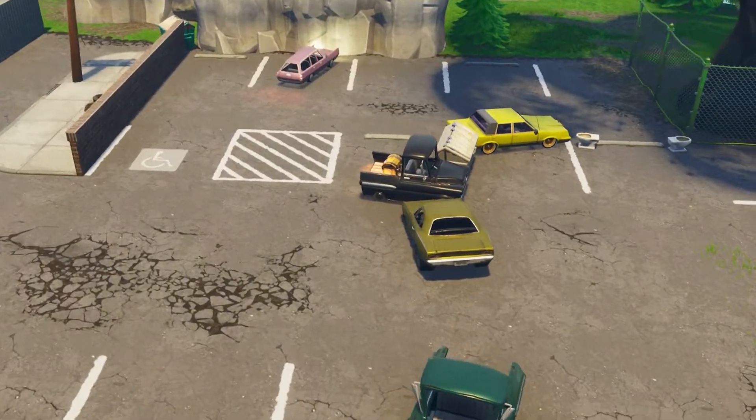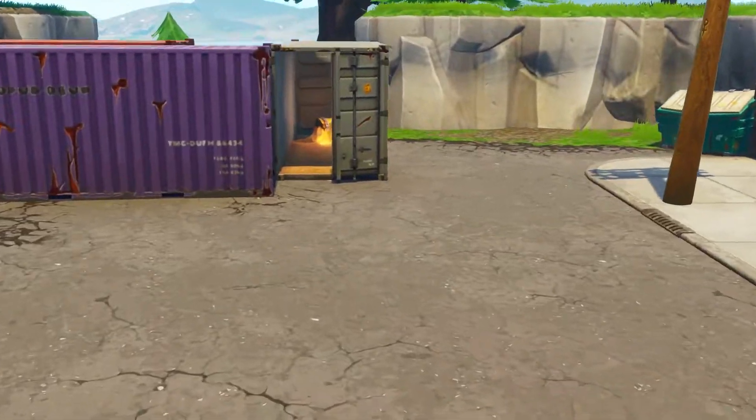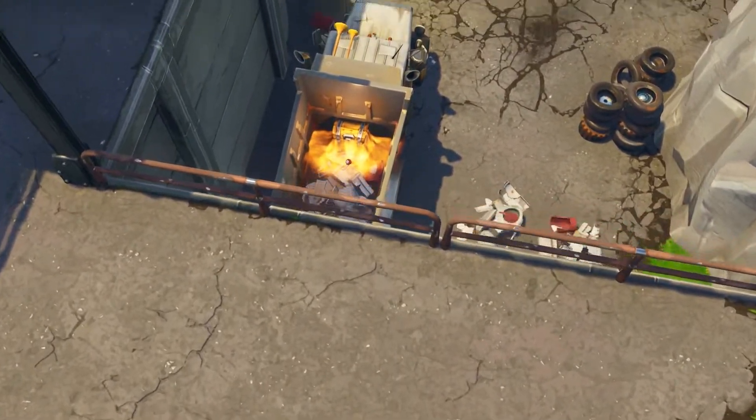The last and final challenge for the battle pass this week is pistol eliminations — three of them. It also counts on downed players. It'll get you 10 battle stars. Get into a squad or duo, find yourself a pistol, down somebody, and then finish them with the pistol — that'll get the job done and move you on your way.